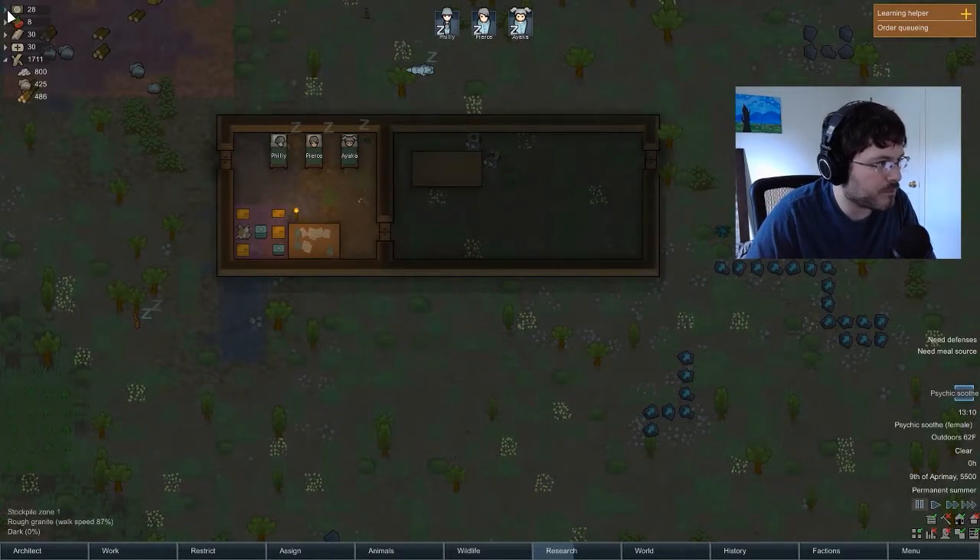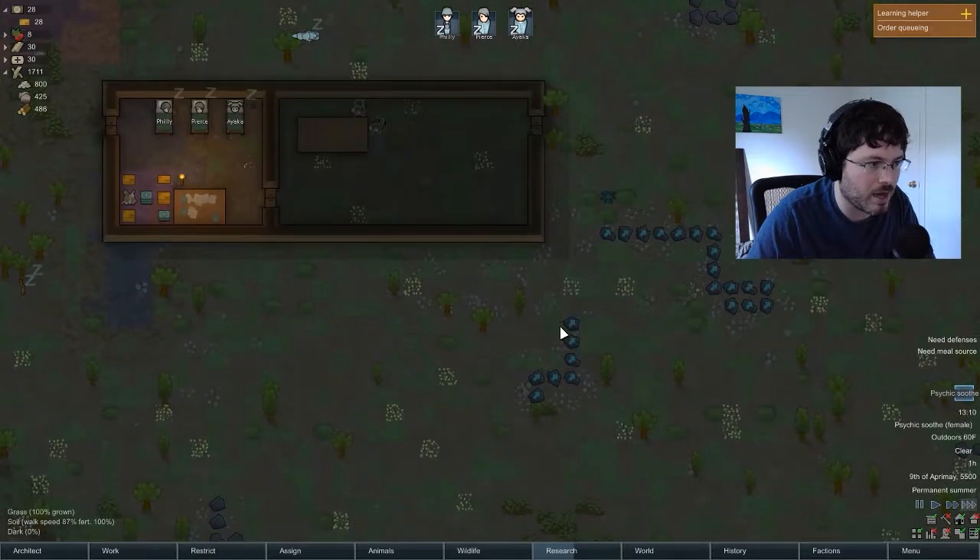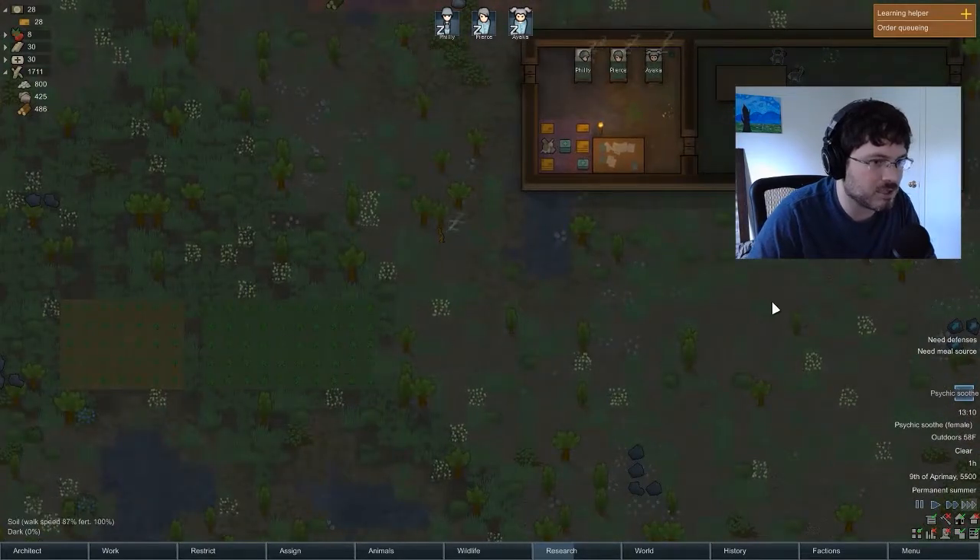What's our food at? 28. We still got some time. They eat about maybe two meals a day, so we do have some time with our initial food supply, at least to get this initial crop grown.